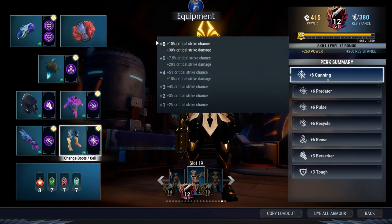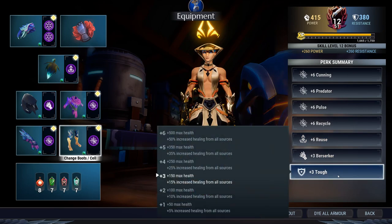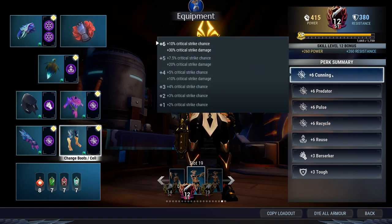The perks you're going to have with this build are: Cunning 6, Predator 6, Pulse 6, Recycle 6, Reuse 6, Berserker 3. Tough 3. Berserker 3 is better than Berserker 6 in the sense that going up to Berserker 6 gives you only an additional 15 damage, whereas Berserker 3 gives you 20 damage — the first increase is more than the second. That's why I sacrifice it for Recycle, because targeting a single part with the repeaters is very powerful and simple. Recycle goes up to 60% if you can hit six shots in the same part.